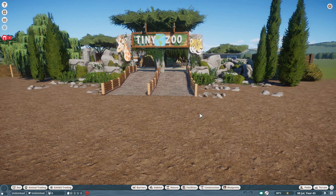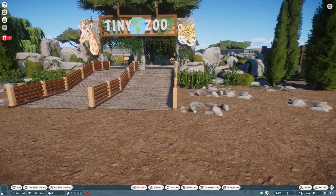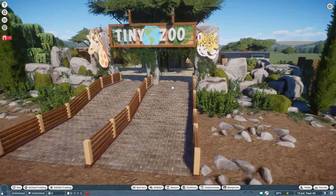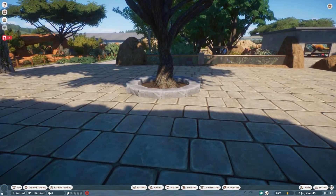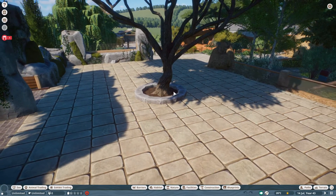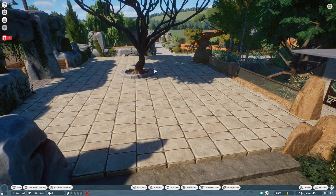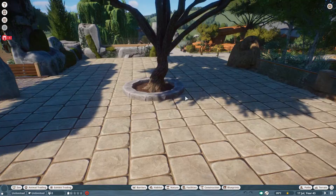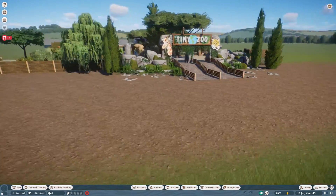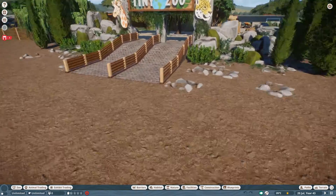Our penguin habitat is now finished. I just wanted to show you something I did out the front - I've put a tall tree in this small courtyard area at the front. I made this small round planter for it and I think it looks really nice. This area was bothering me - it was too big and too open. I think it really frames the entrance nicely from outside with this tall canopy up above.